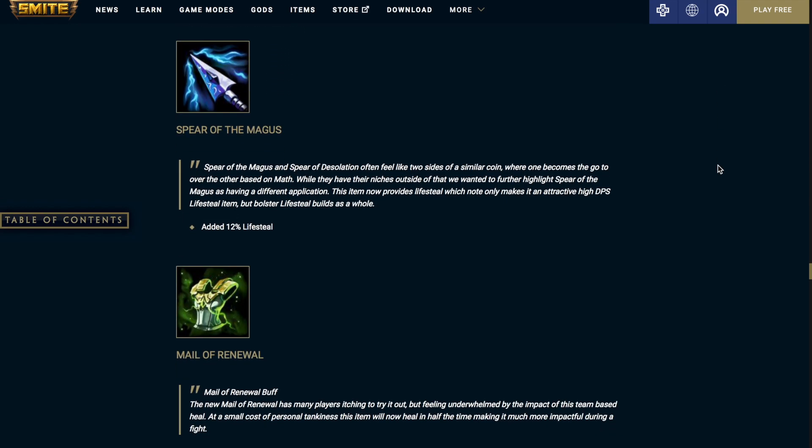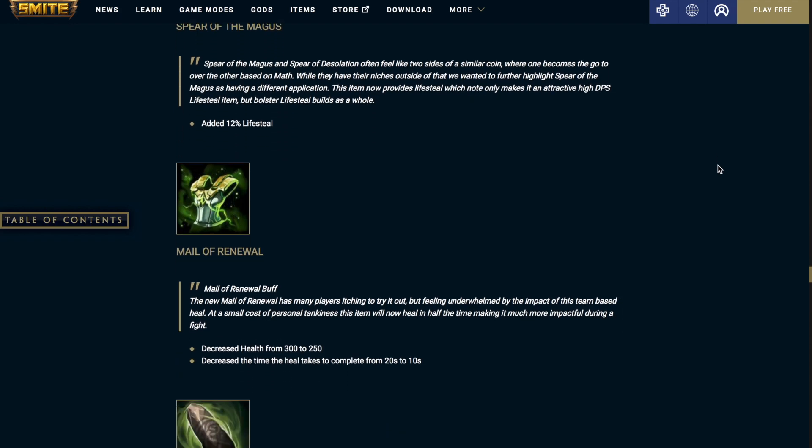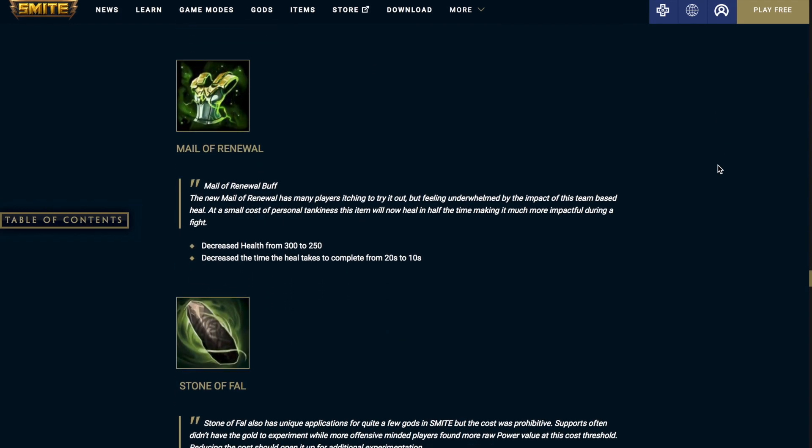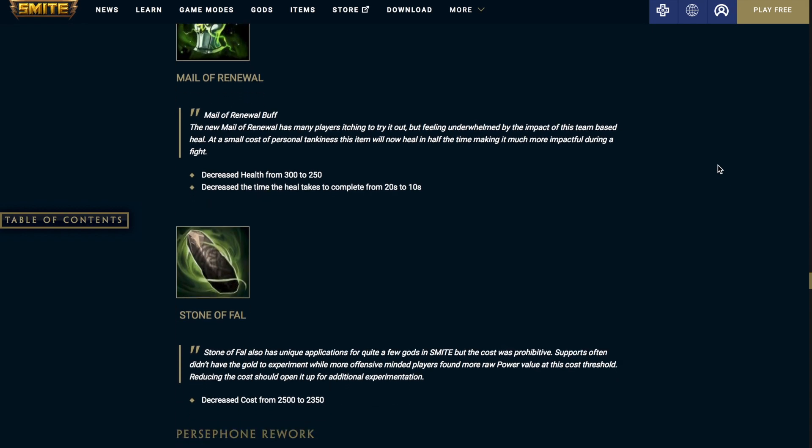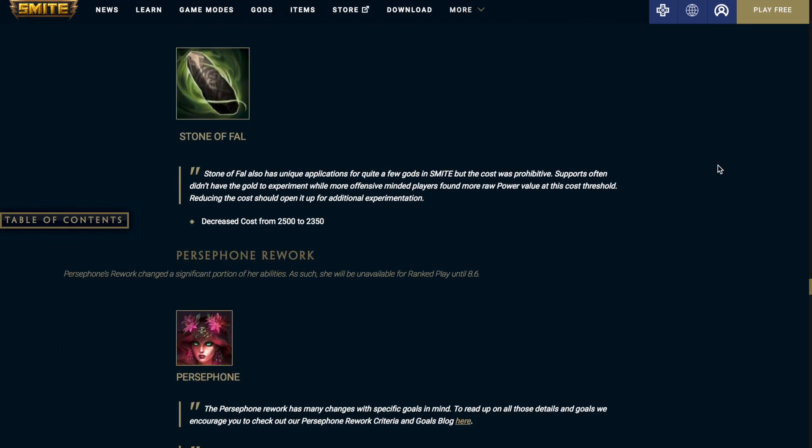Spear of the Magus: added 12% magical life steal — I think this is a pretty large change. Mael of Renewal: decreased health from 300 to 250, decreased the time the heal takes to complete from 20 seconds to 10 seconds. Stone of Fall: decreased cost from 2500 to 2350.